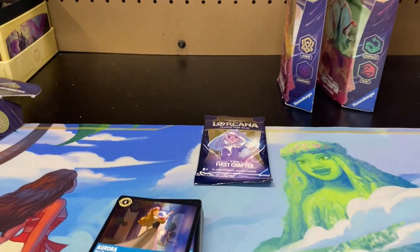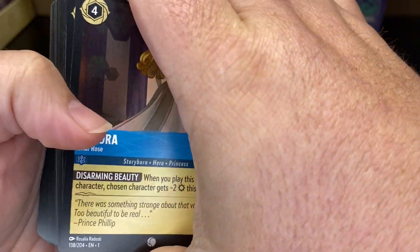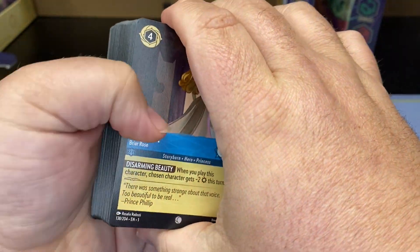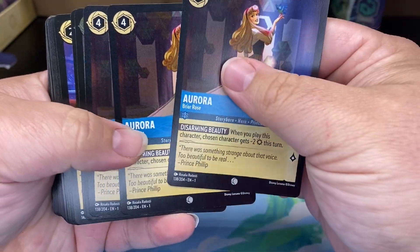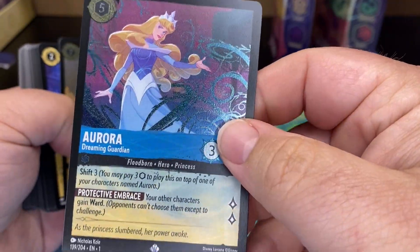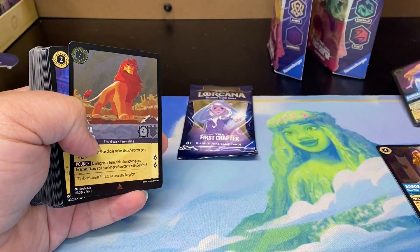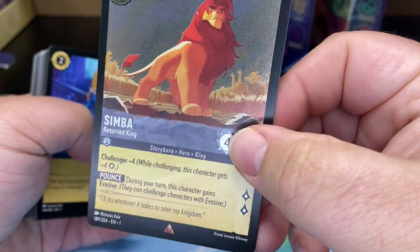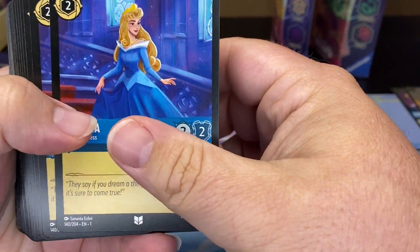Are you guys liking this playmat? I think it is really cool. So this is what we're going to be getting — like I said most of these are going to be commons and uncommons, there might be one or two rares, but that's about it. So it looks like we get three Auroras. There is your holo Aurora which is a super rare. And here is your rare Simba foil card — so those are the two foil cards you get.